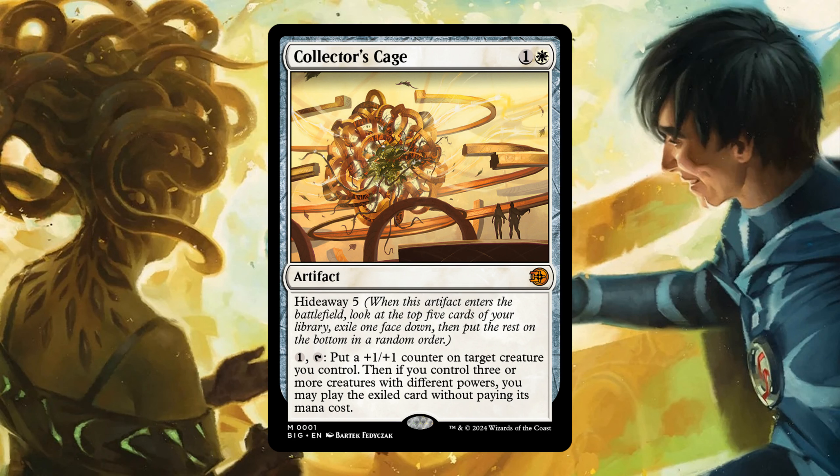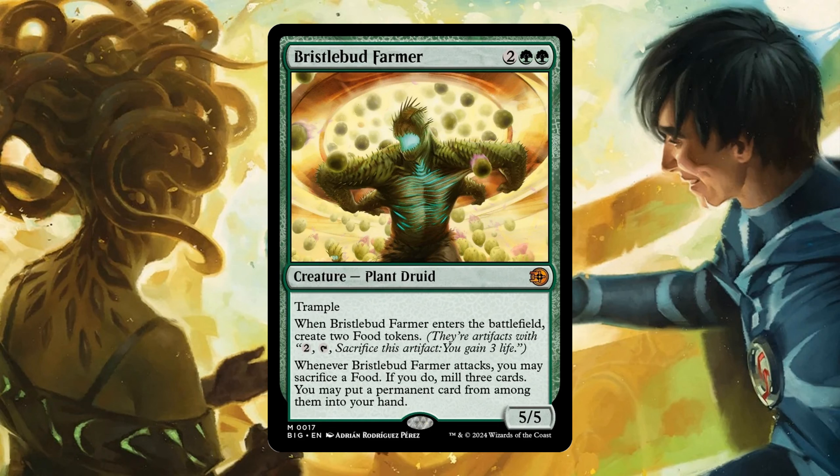Bristlebutt Farmer — for 2 and 2 green, 5/5 with trample. Enters the battlefield: create 2 food tokens. Whenever it attacks, you may sacrifice a food. If you do, mill 3 cards — you may put a permanent card from among them into your hand.